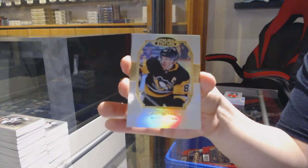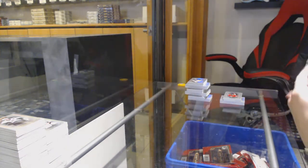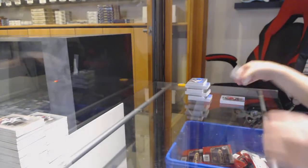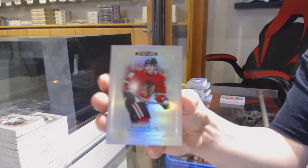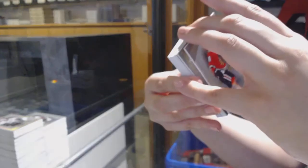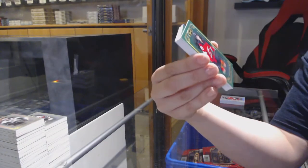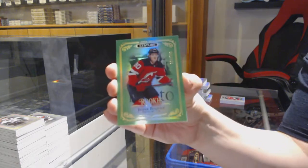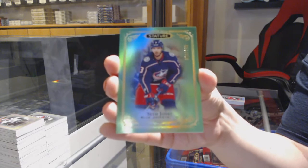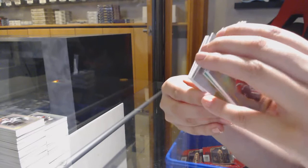Sidney Crosby Portraits for the Penguins. Rookie Reliance of Clem Costin for the Blues. Base of Patrick Kane for the Chicago Blackhawks. Mark Scheifele for the Winnipeg Jets. Rookie of Caden Fulcher for the Detroit Red Wings, number to 149. Green Rookie for the Devils — Jesper Boqvist, number to 149. Green for Columbus — Seth Jones. Portraits of Jordan Binnington for the St. Louis Blues.